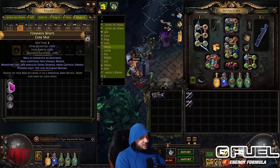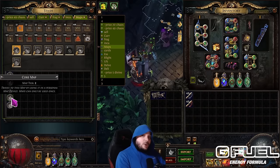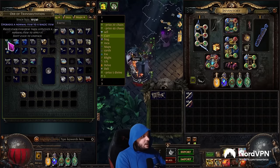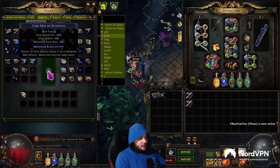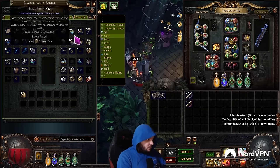If I ran this one and it's yellow — which is more rare than blue — that counts. But if I ran this normal one, it would not count. The way to fix that is going into your currency tab and using an Orb of Transmutation to make it at least blue. Then as long as it doesn't have an affix that's terrible for you, like reflect, you can run it.